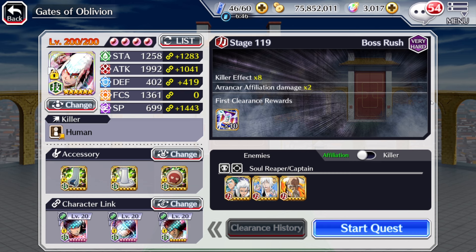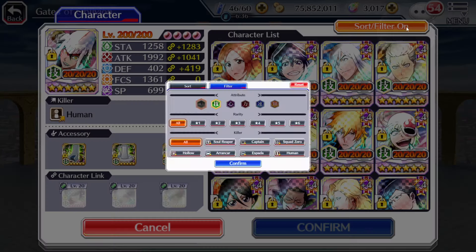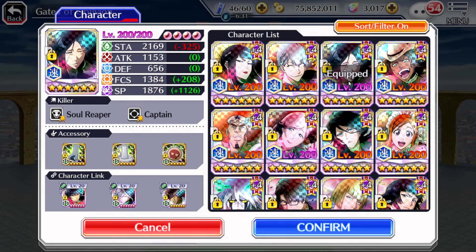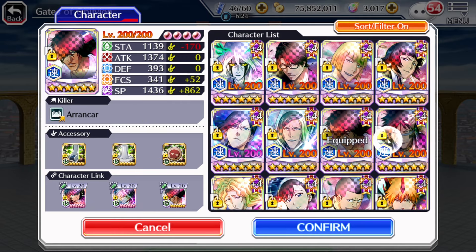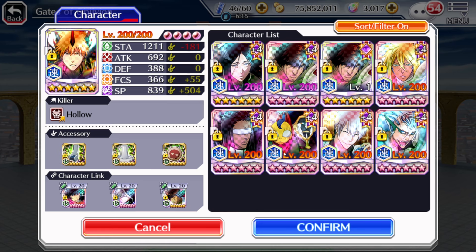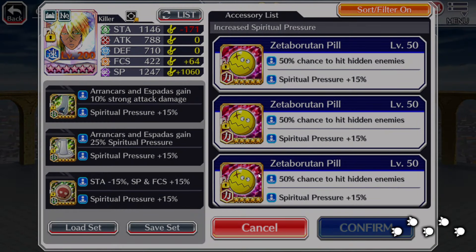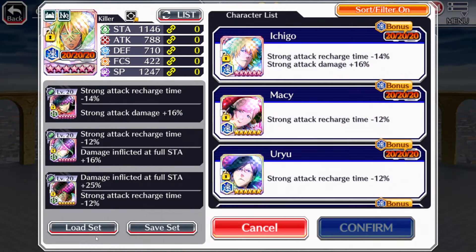A few more stages to go. Stage 119, Killer Effect times A, Arrancar Damage times 2, and we are going against Sorypa captains. I think this stage in particular is designed for the Nelliel that came out in December - I don't own her. One could bring Yashu Unohana in and absolutely dominate this entire quest, but I'm not going to do that. Do I have a potential other captain killer? Let's sort by captain killer. Surprisingly, not that many speed captain killers. Let's go with Honey Bell.